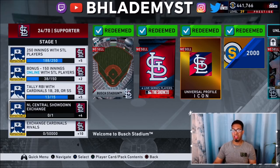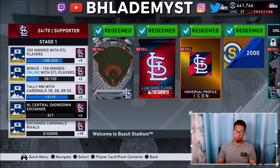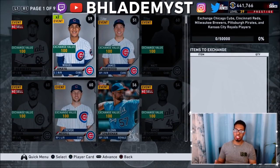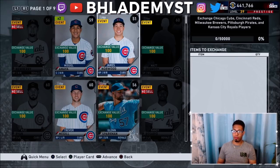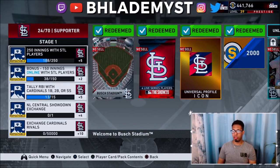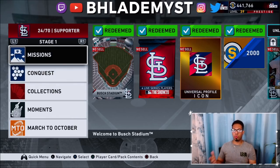You're also going to get a specific mission tallying stats with Cardinal players at first base, second base, or shortstop. Once you complete that mission, since it is not repeatable, you can only get those five points once. When it comes to the NL Central Showdown, that is repeatable. Last but not least, there's the exchange Cardinal rivals, also repeatable — it involves exchanging players. When you exchange a player, you lose that player forever, so on day one I don't advise exchanging players since that's when player values are highest.